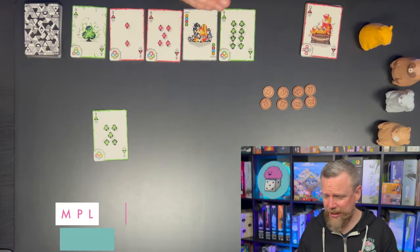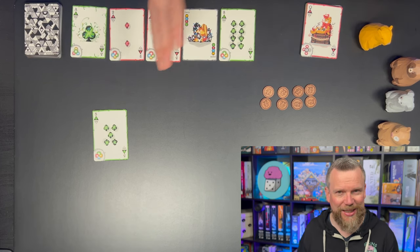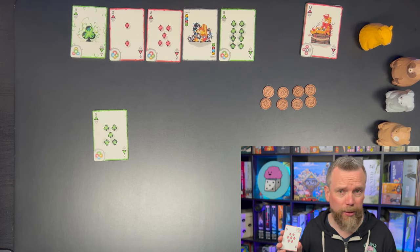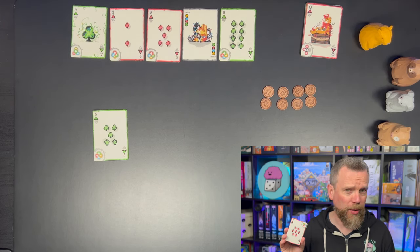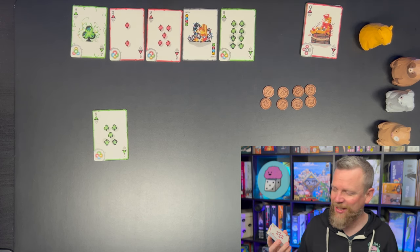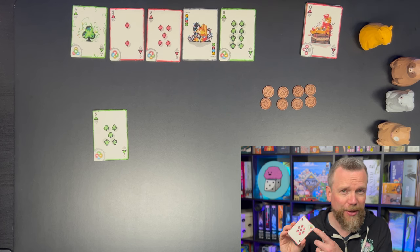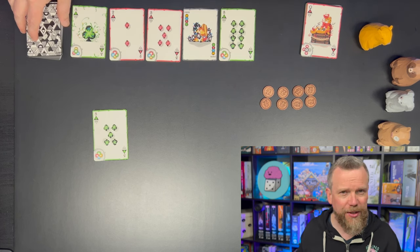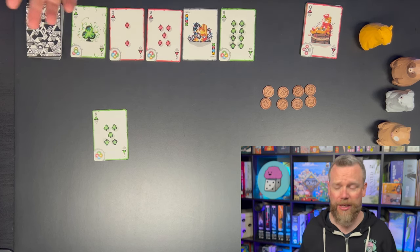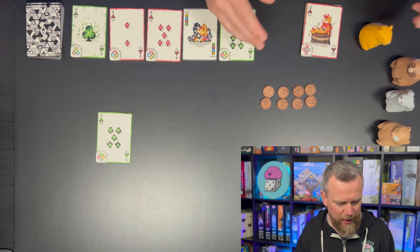Kids age eight and up can figure this one out, but it is still strategic and games only take about half an hour to play. Piri Piri Summoners is a light game — a tile placement game really, but we are placing cards. The game itself is played with a deck of regular playing cards: 52 cards, a couple of jokers, and the cards go from ace to king. They have a little symbol to remind you of important gameplay elements, but you could also play poker, hearts, or any other regular card game with this deck.